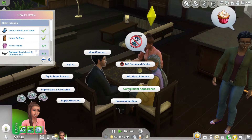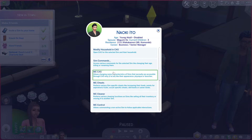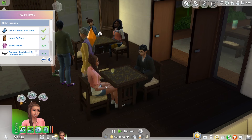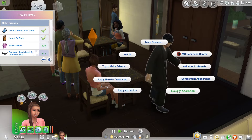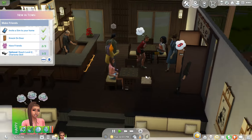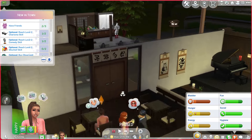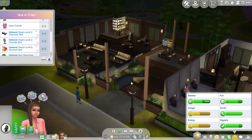I just successfully attempted an introduction to this celebrity. I'm not going to imply attraction — I'm pretty sure he's married to Megumi. He is. The 'try to make friends' mod is extremely overpowered with celebrities because if I click it, they'll just start talking — it actually forces interaction, but I'm not going to do that because it feels kind of cheaty. I'm not having a huge amount of luck making that third friend. I want to find a Sim I think would be a good friend for her.